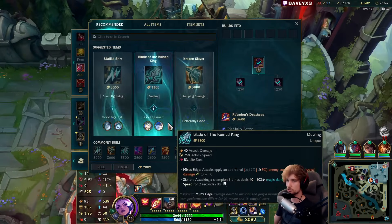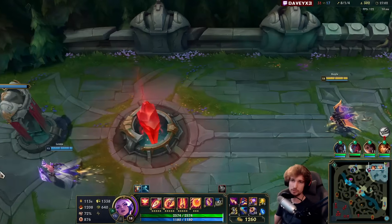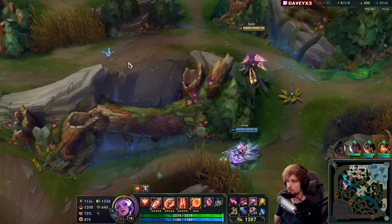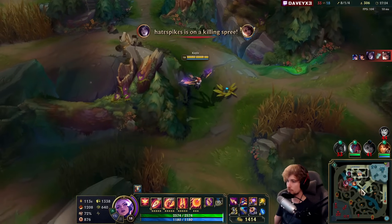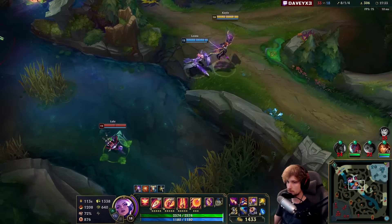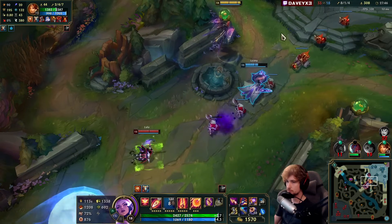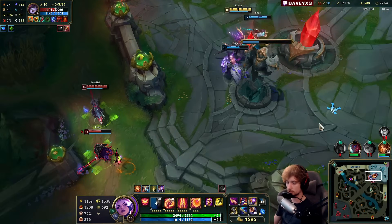It's just that we lose so much pressure in this game all the time. Let's sell that item and go into Seeker's Armguard — Seeker's Armguard gives you armour which is exactly what we need here. By the way, it is a Kai'Sa going AP, so it's not what you think — you'd assume it's an ADC build but it's not. That might just be a Baron loss — probably.